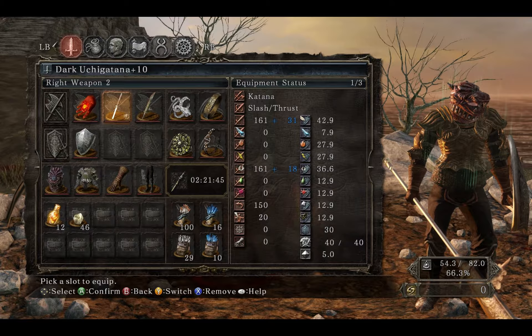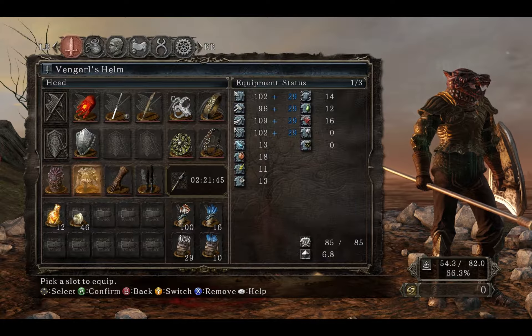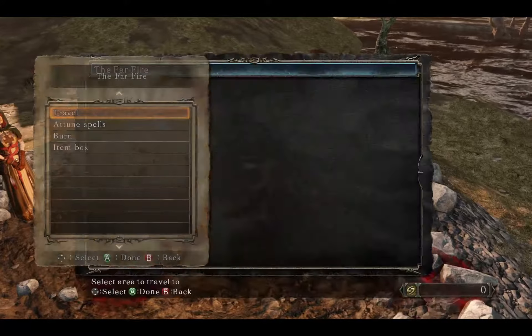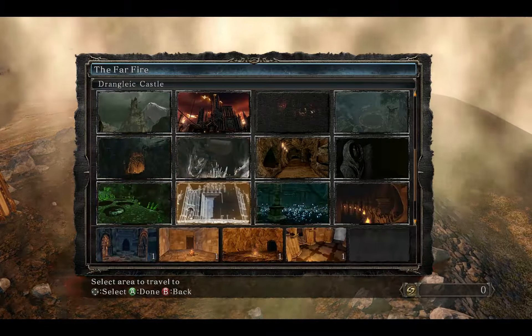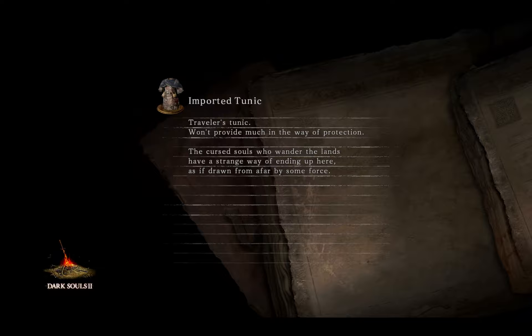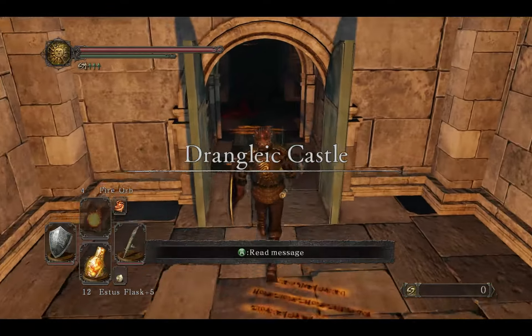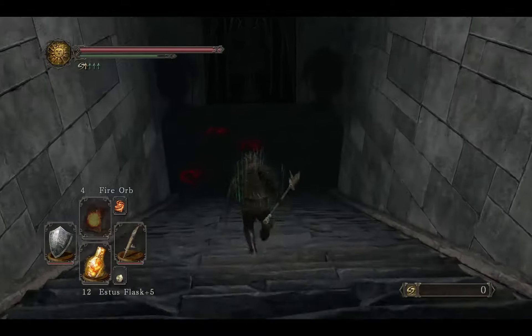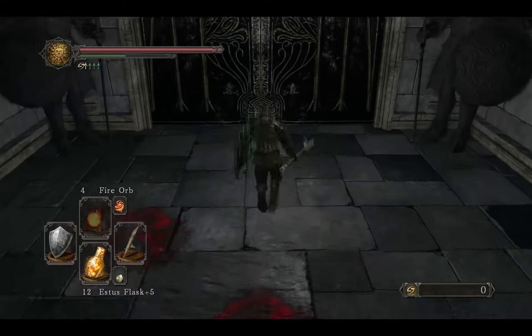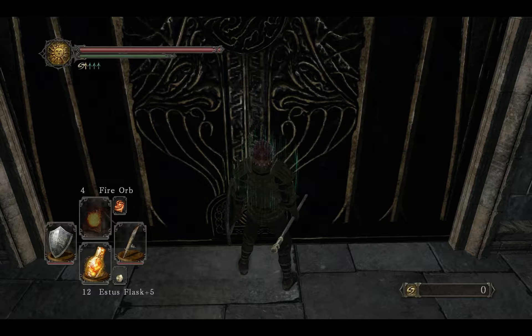I am human, as you can kind of see, and I've got my boss fighting set on. What we're going to try to do is head towards Drangleic Castle. I have the King's Ring equipped, so we're good on that.